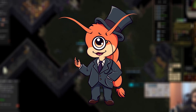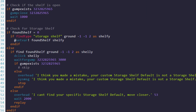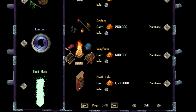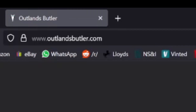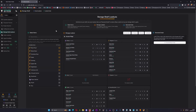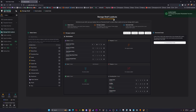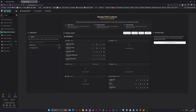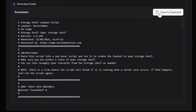Script number seven: Shelf loadouts. You do actually need to buy the shelf customization to get more loadouts. Simply use the Outlands Butler website to set up a shelf loadout and then generate a script using this shiny button. This will automatically create a brand new loadout in your shelf for you. You can make as many as you like. Sorry, Owen. Please don't remove this.